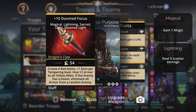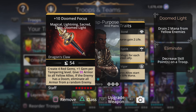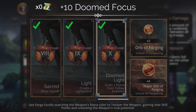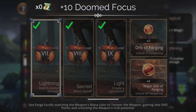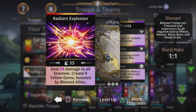Up front we're using the Doom Focus — one of my favorite weapons. Its spell creates four red gems plus one per tempering level, gives armor to all yellow allies, and if the enemy has a doom it eliminates all armor from a random enemy. The weapon upgrades include Doom — the light drains two mana from yellow enemies, creates a light storm, Sacred which blesses myself, Lightning, and Magical.